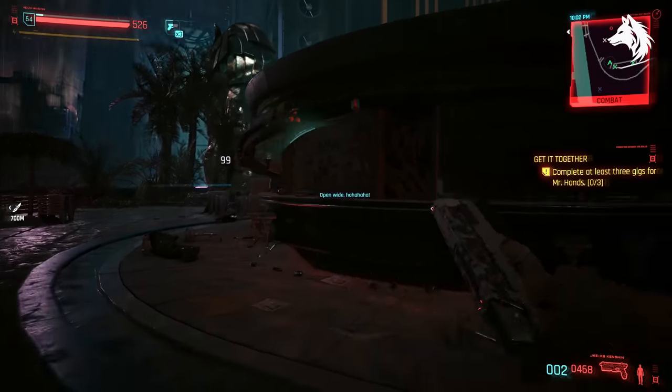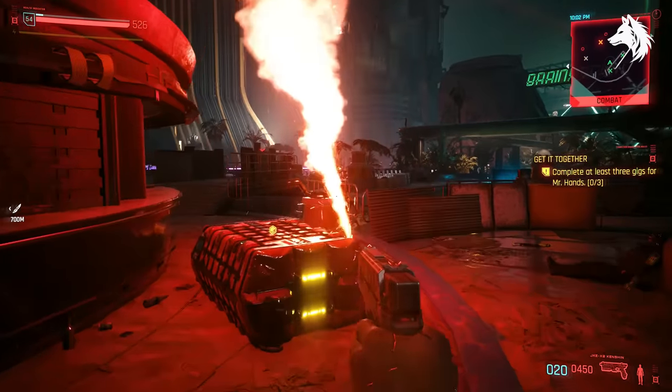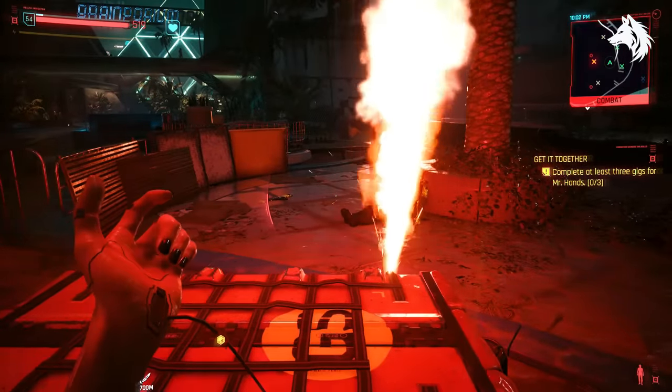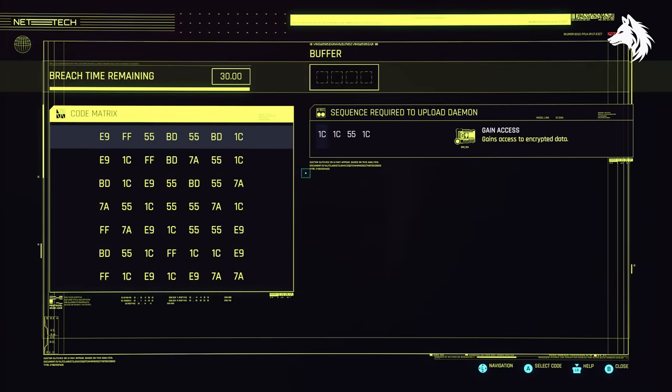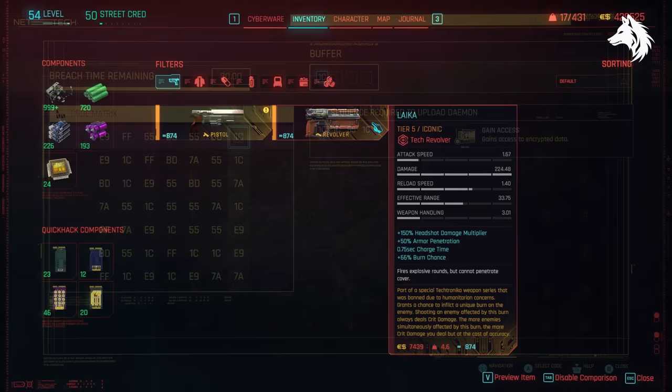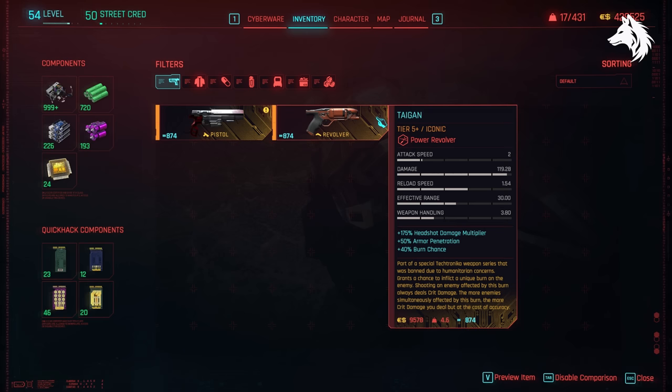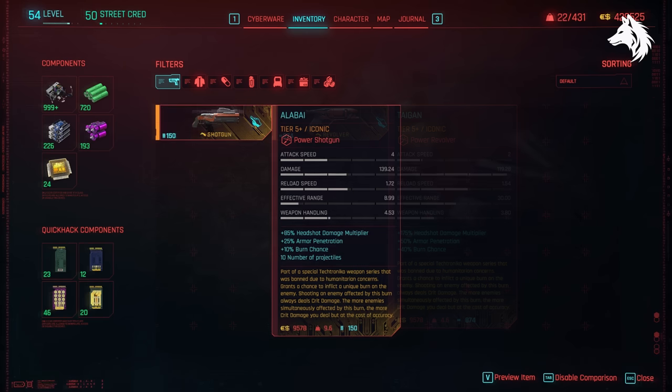So those are all the weapons you can get from the side missions and gigs. We're going to move on to areas of increased criminal activity, airdrops, and weapons just found around the game world. You can get these three weapons found randomly in airdrops — you will just have to keep going to the airdrops and checking what's inside. Most of the time it's cyberware or weapon mods, but eventually you will get either the Alibi, Taigan, or Laika found inside.